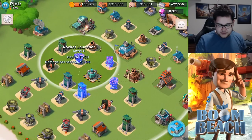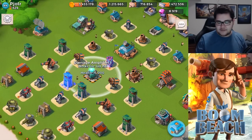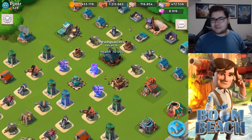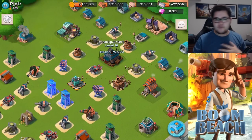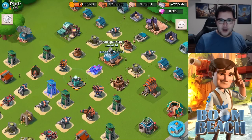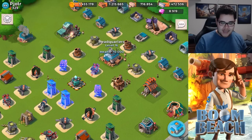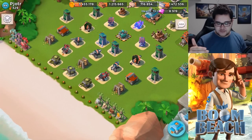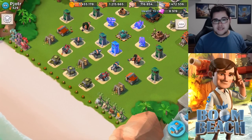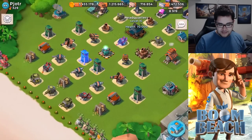Place a couple of them next to the rocket launcher or next to the boom cannon, maybe behind the sniper tower, maybe at the damage amplifier, and surround your headquarters with a couple of them. At 329 medals you don't see a lot of warrior attacks, but they are there and you definitely want to be protecting your headquarters against something like that. Just do something with your mines — I'm fairly certain you'll be able to do something better with them fairly easily.